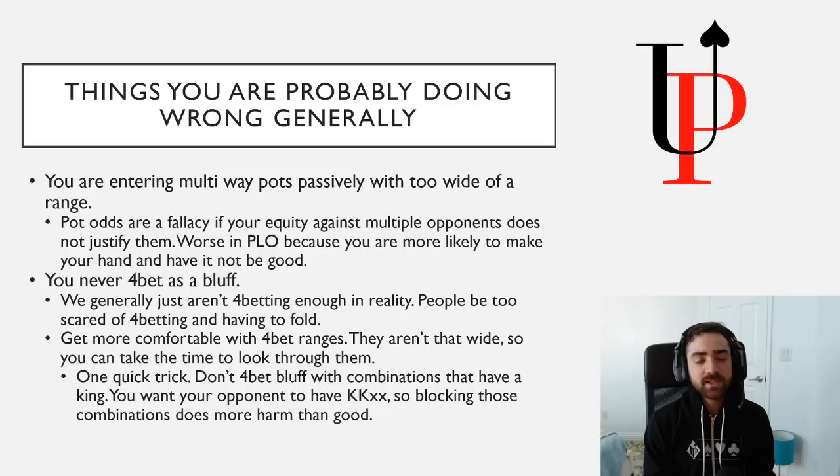Some bad hands to 4-bet with are your Ace-King-x-x combinations, specifically because we anti-block our opponent having kings. We want our opponent to have pocket kings when we are 4-betting, because they will fold them. When we're 4-betting as a bluff, we need to construct a range that makes it more likely our opponent does not have pocket aces. King-King is one of the main hand classes that will go into a 3-betting range that can actually fold to a 4-bet. So when you're at the tables, start to push yourself — don't just 4-bet with aces. Really start to think about ways you can generate aggression that will make you difficult to play with, and push your game to a more modern structure.